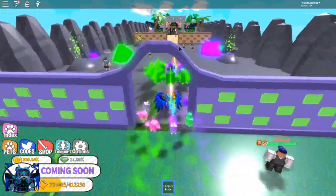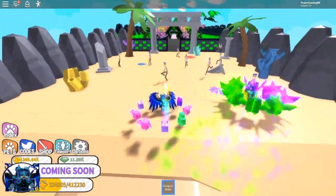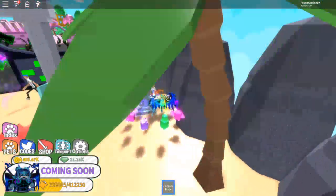What you're gonna do is go to the island over here, or the pot. In this pot, every time you kill these enemies, you can see you get gems - you can see my gems going up.